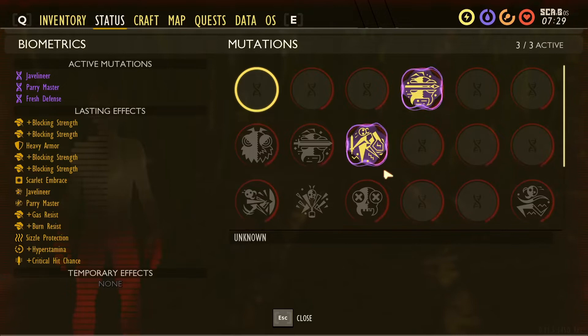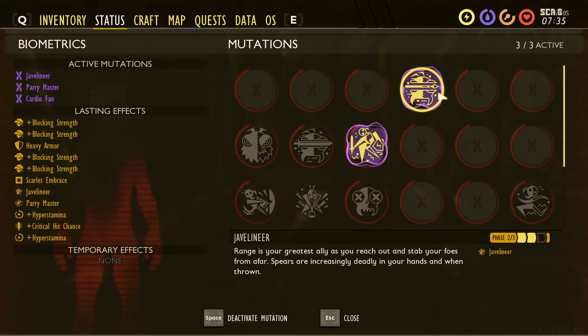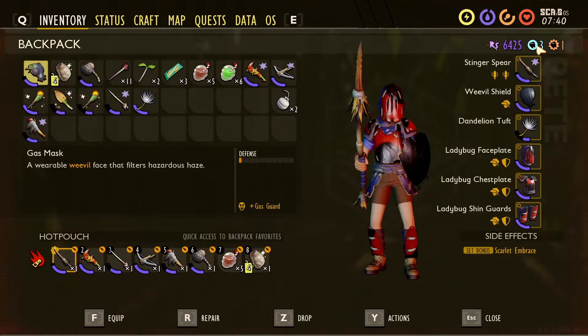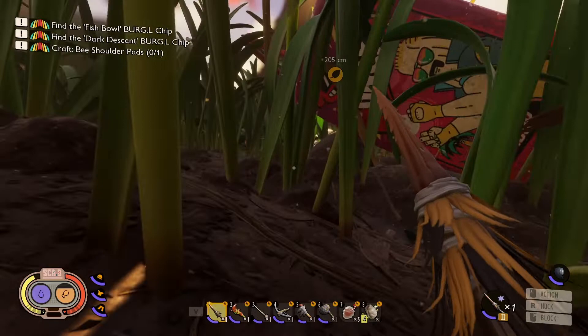We'll turn that off and put on that one there. We've got the parry master — we got that. Alright, let's go to Burgle first and see what other upgrades we can get.